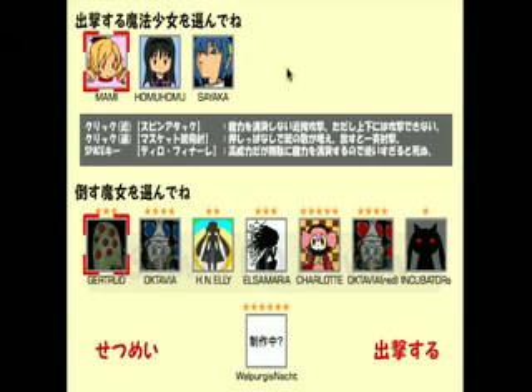Basically, what you do is pick one of your magical girls. Right now, the available characters are Mami, Homura, and Sayaka. Kyoko and Madoka have no info yet — I'm hoping the developer will still update this game. Then you pick which witch to go up against. You can see all the basic witches from the show, minus a few — Walpurgis Night is still under construction.